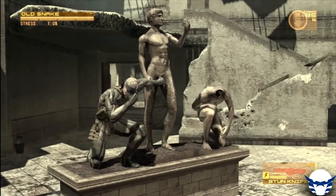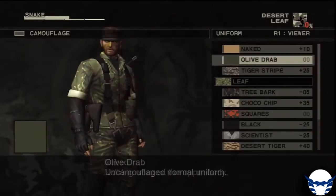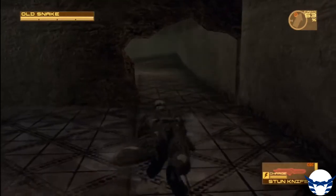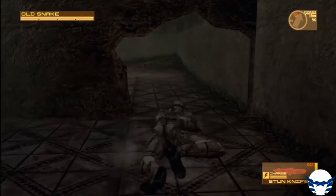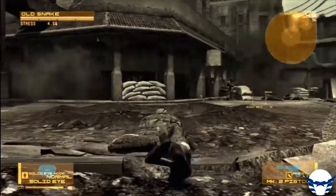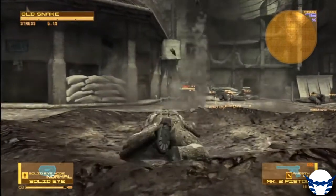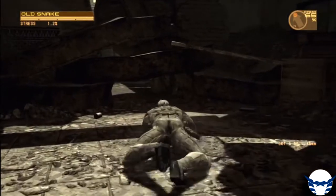From the beginning of the game, Snake is always wearing a suit called the Nano Suit — it's called Octo Camo. The second part of the change was to change the camo on your face. You could enter the menu and choose more camo options, but here the Octo Camo changed automatically, depending on what surface or environment you're touching or wearing.